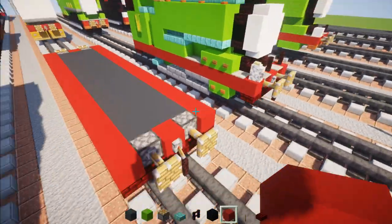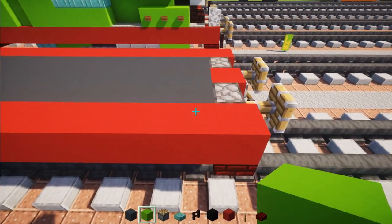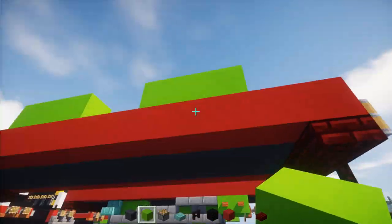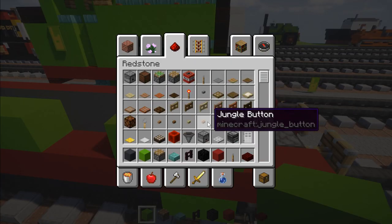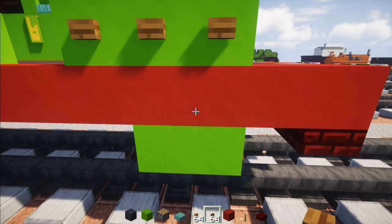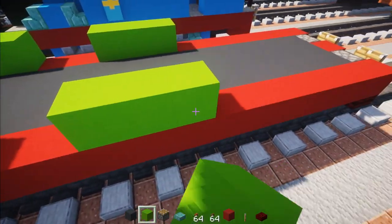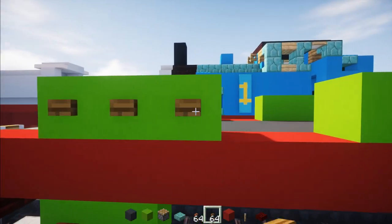After we've done that, take out lime concrete, skip two blocks away from the front corner, and add in three like this. Then skip two blocks and add another three — one, two, three. Then go on the bottom part and add in two. We can also add in spruce buttons — a row of three across the top portion, and on the bottom part add in two acacia buttons. Do the same thing on the other side: add three here, skip two, three here, two at the bottom for the piston, two acacia buttons, and then three spruce buttons.